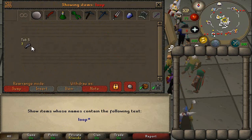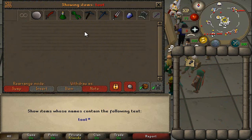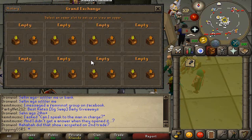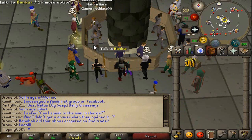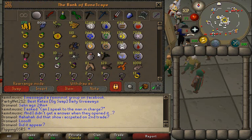Got some tooth halves and loop halves we'll have to get rid of. Looks like we're good on that. We'll just sell this off and then our bank should be cleared of all the items we could get. We'll do a couple of test inventories and see how close it's going to be to profiting afterwards.